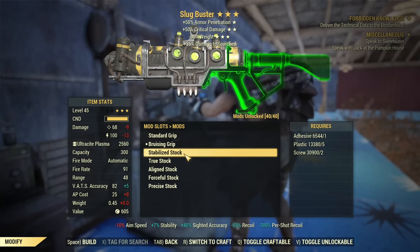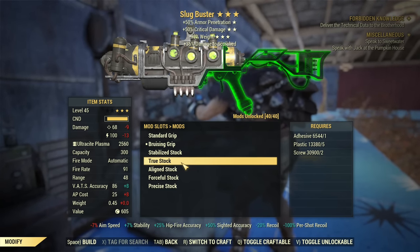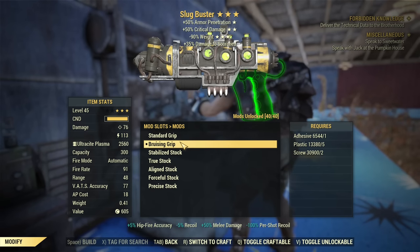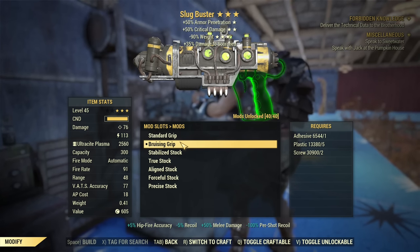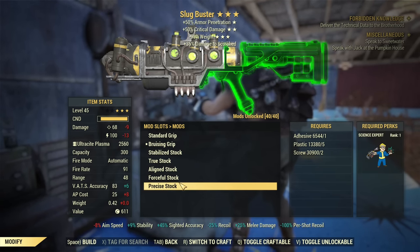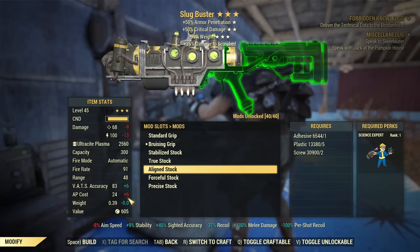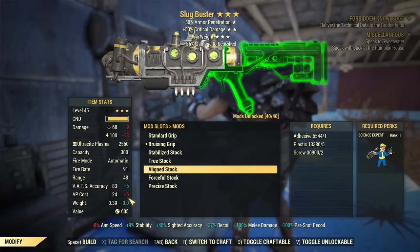Grip or stock? Choosing any of the stocks makes it a rifleman weapon — and by the way, the plasma gun with a flamer mod is a rifleman weapon. If you choose a grip, it's a gunslinger weapon. That's important when thinking about which perks to equip. Both grips have lower AP cost in VATS than stocks. If you choose even the A-line stock, you are adding 6 points to AP cost per shot — a significant difference, a lot of extra AP you need if you intend to use it to fight bosses.